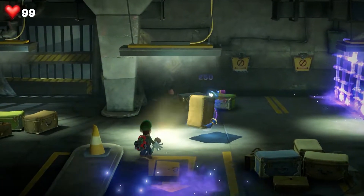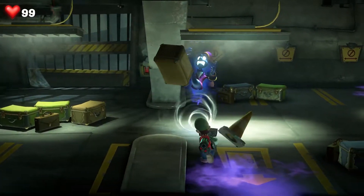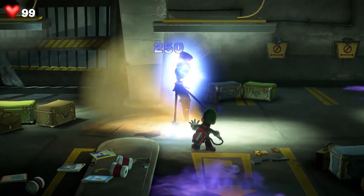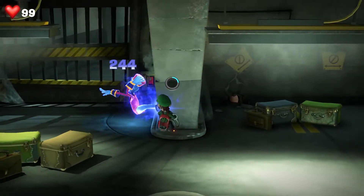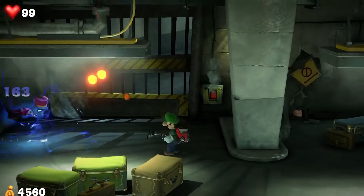Luigi's Mansion 3's controls feel good for the most part. Depth perception can become a bit of an issue from time to time, but it never becomes a game-breaking problem. You can use the controller's gyro to tilt Luigi's vacuum up and down — I didn't use that feature much, but it's there if you like that sort of thing.